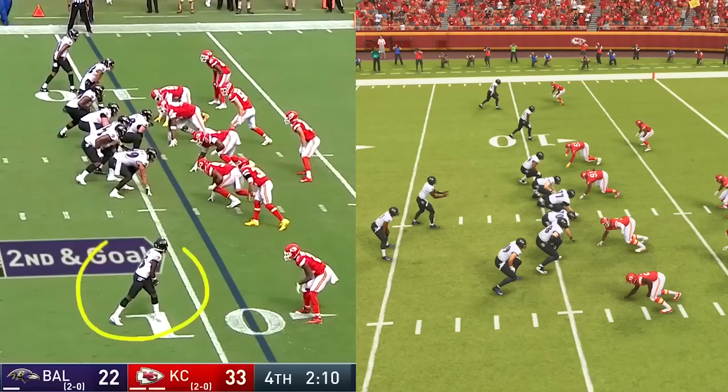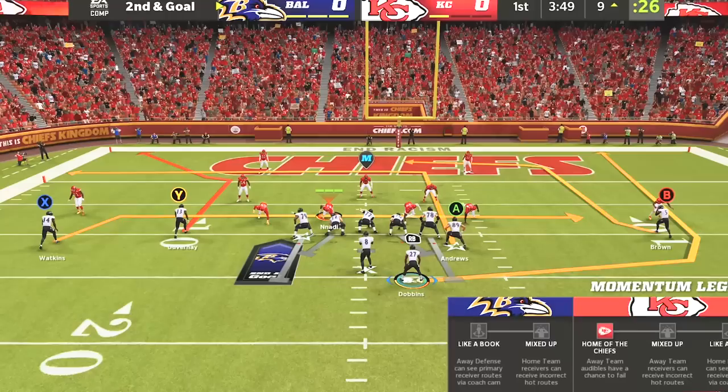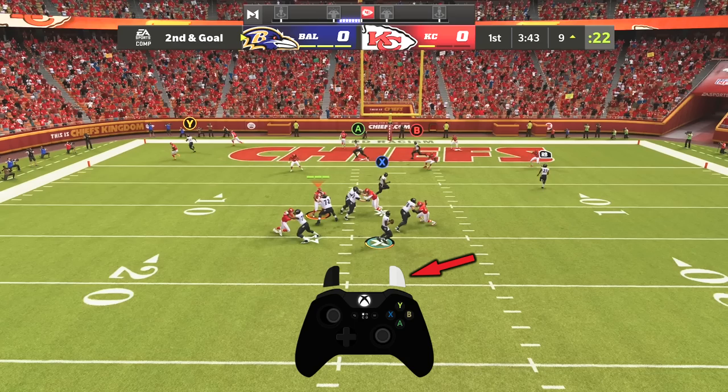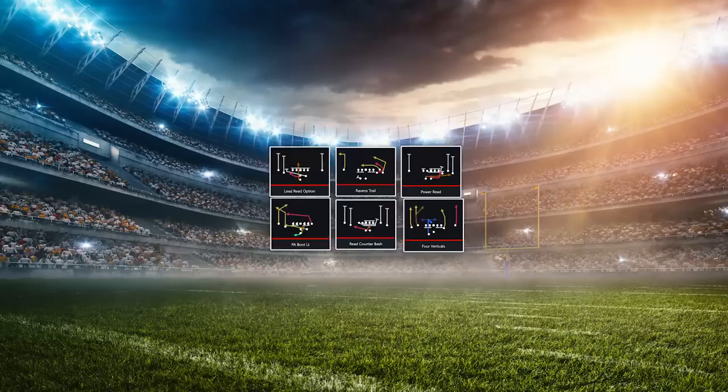And finally, Lamar's dream scheme would never be complete without some scrambling. The most important part is that since Lamar Jackson has the Escape Artist ability, any time you don't have a receiver open, you can hold down the right trigger or R2 and point the left stick in any direction you want, which will cause you to fly out of the pocket like a rocket. Then it's up to you to make defenders miss, but since Lamar is always the best athlete on the field, you shouldn't have too much of a problem getting into the end zone.